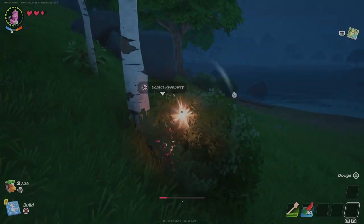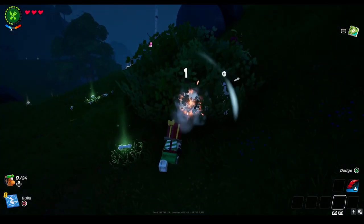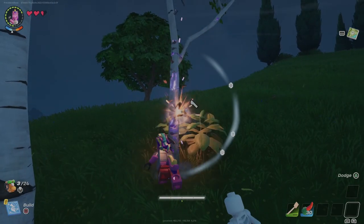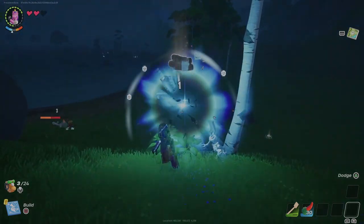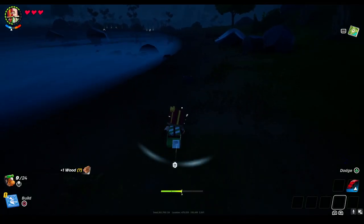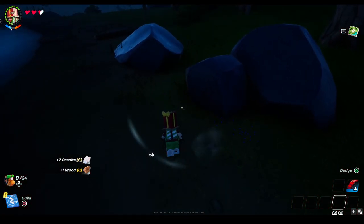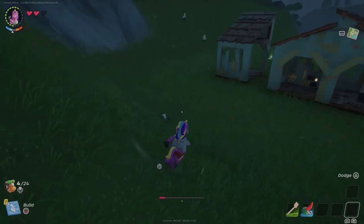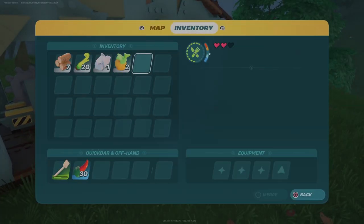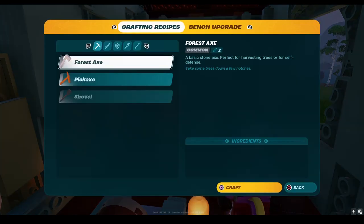First, run around your biome and gather different materials to make your tools with. Once the materials are gathered, head to your crafting stations and select them with whatever key or button you use on your controller or keyboard.